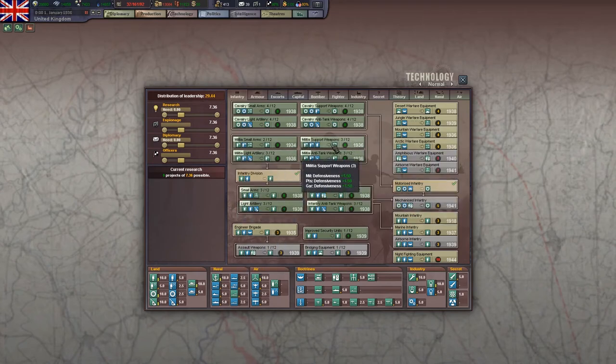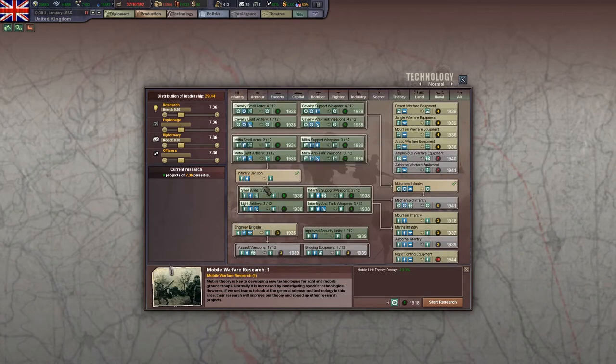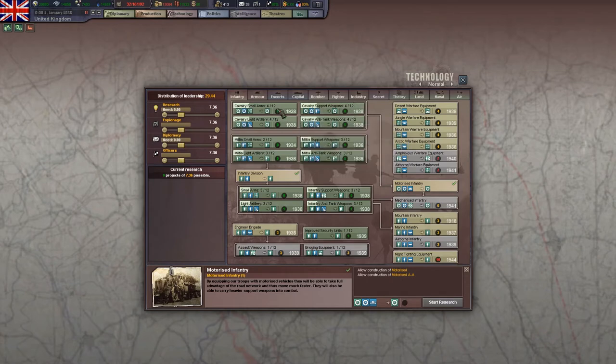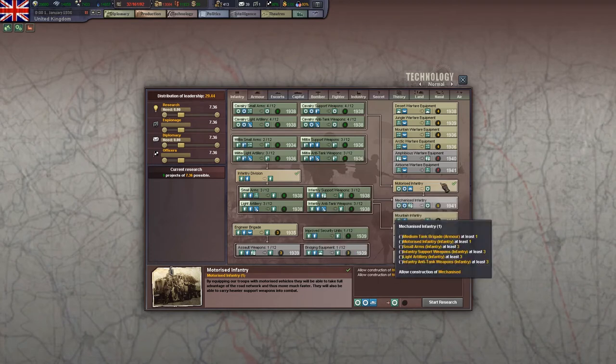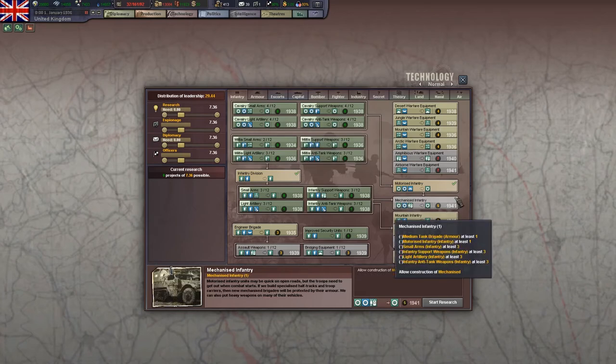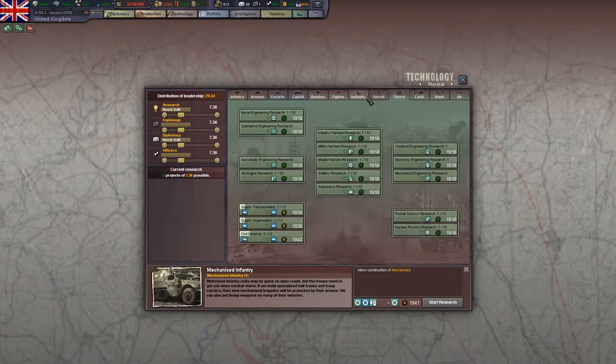Militia techs are all level zero. Mobile warfare research is really useless because the only things that use it are cavalry and two other techs — a grand total of six techs. Typically you would not research cavalry past the level that unlocks motorized infantry, and once you've unlocked motorized infantry you're never going to research cavalry again. Once you get to level three, you may or may not research mechanized infantry, but it's influenced more by the practical than by theory anyway. So really no point in researching that.